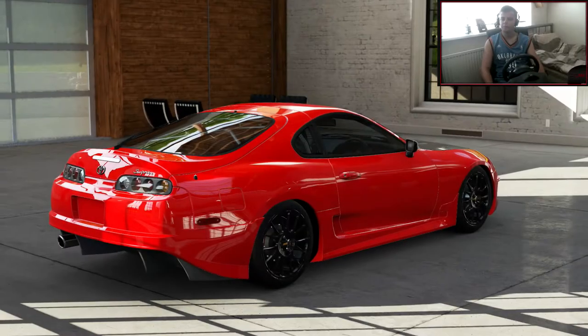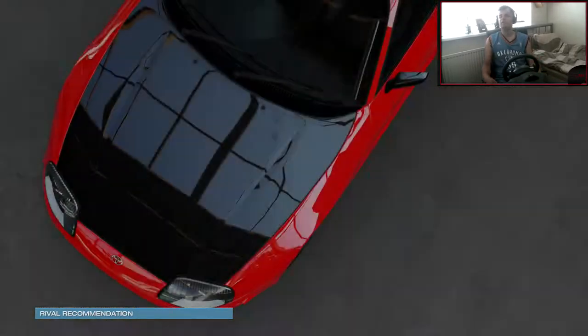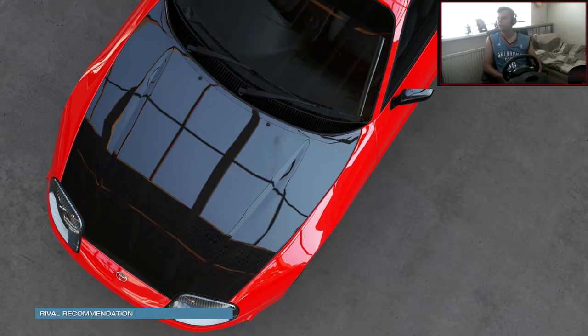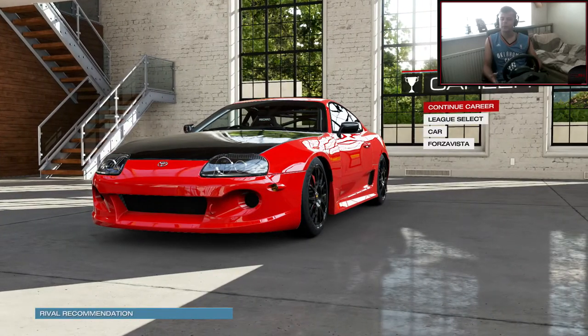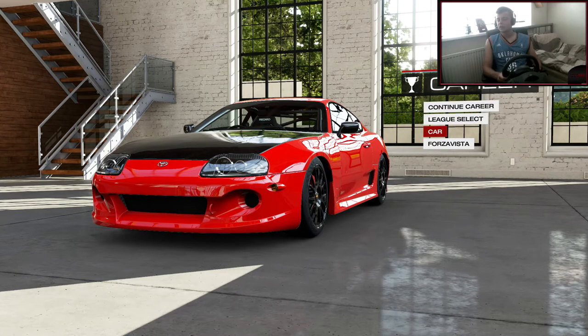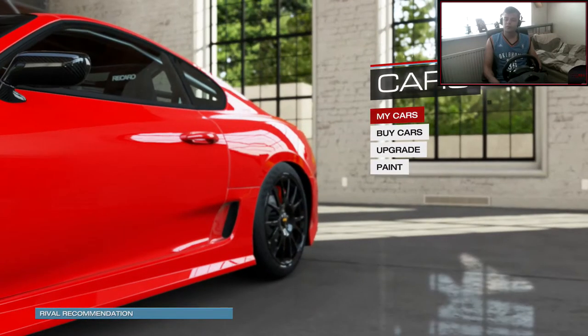Yo, hi guys, Kevin here, welcome back to my car building tune episode. Last episode I made this Toyota Supra — amazing car, probably the best car I've had on the wheel. It's so stable and it's got the wheel spin there as well, which I don't understand. If you want to check out that car, check out my last episode and it'll be there.